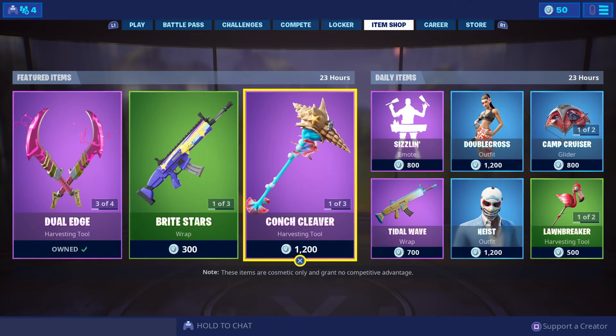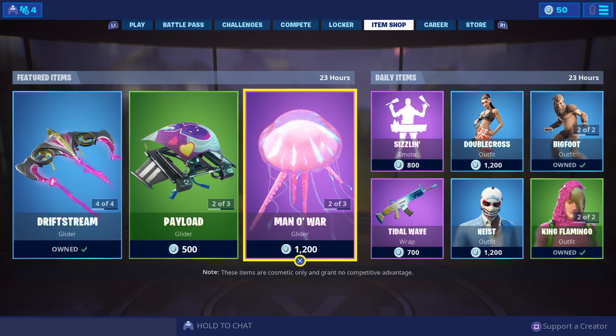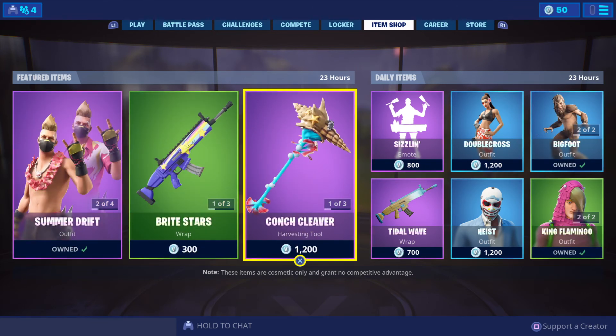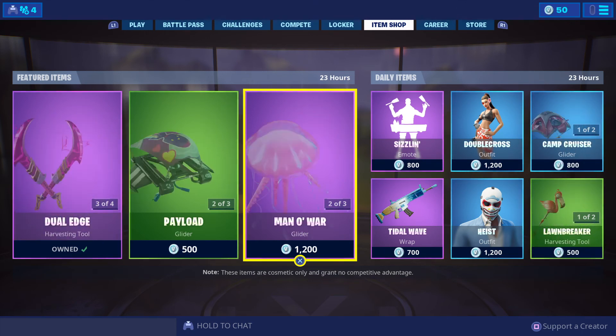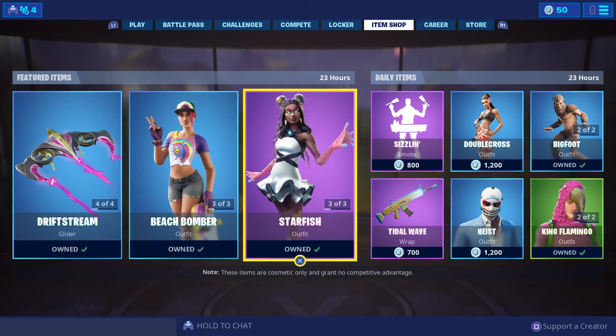The featured and daily items will be in store until Sunday the 14th of July 2019 at 8 a.m. Western Australia and Perth; 9:30 a.m. Darwin, Northern Territory, South Australia and Adelaide; 10 a.m. on the East Coast states and cities of Brisbane and Queensland, Sydney and New South Wales, ACT and Canberra, Victoria and Melbourne, and Tasmania and Hobart. International viewers, check your local time zones for when the featured and daily items leave store.